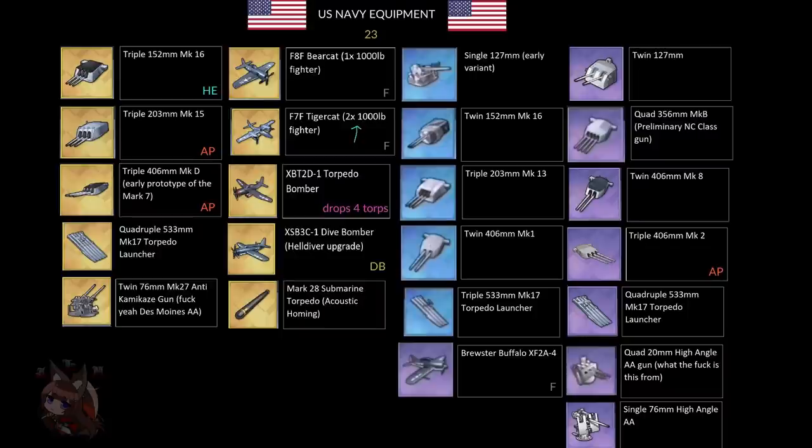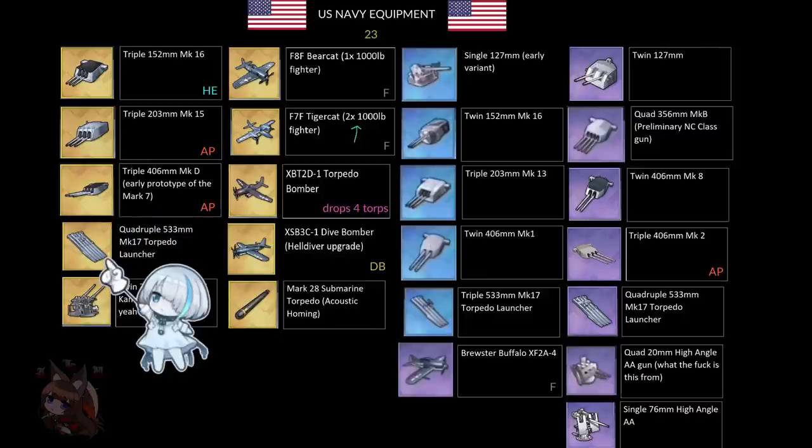The HMS faction got decent equipment overall, but the US faction really saw the biggest enhancements. We get an HE and an AP gun — actually the triple 406 now comes in AP as a purple. That gives variety in choosing raw damage. Then we get an upgraded triple 406 as an Early Prototype, also AP — so we actually get a gold triple 406 with AP ammo. This is going to be very good. We also get a torpedo launcher.